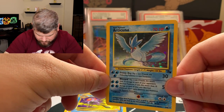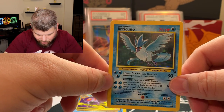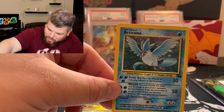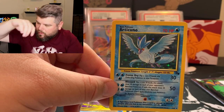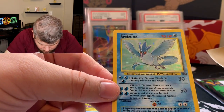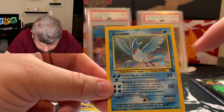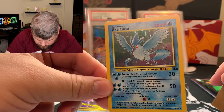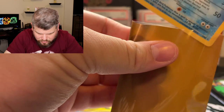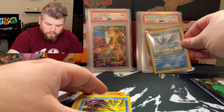I don't really see any print lines. An Articuno! Holy crap, dude. Let me get a sleeve — I'm going to put it in a Dragon Shield. Oh, there is a print line right there going at the bottom. That is a beautiful card. That is so dope.